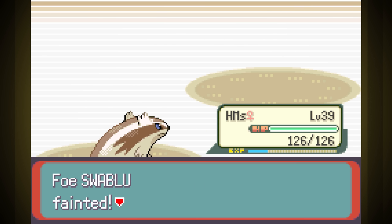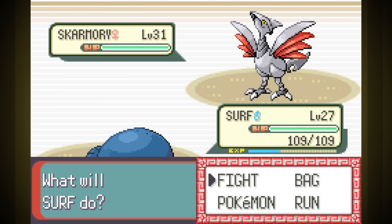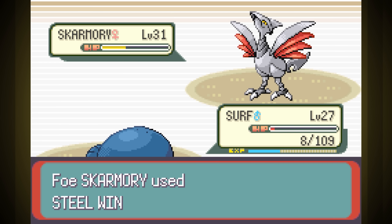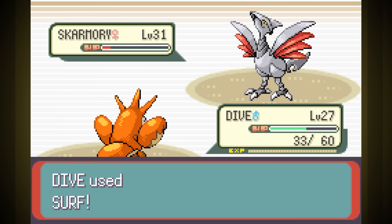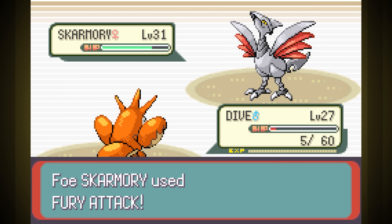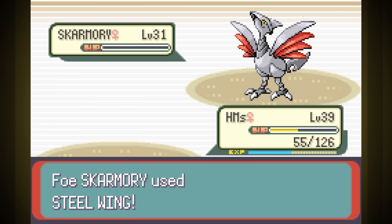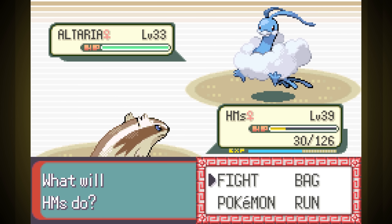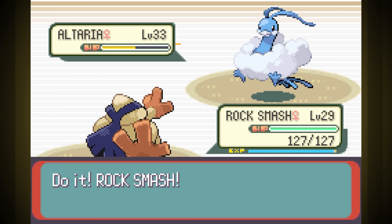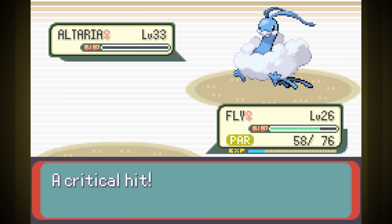First is Swablu, who we just one-shot with Strength, and second is Tropius, who only hit Aerial Ace before going down. Pelipper spams Protect a lot but didn't take much to take him down. For Skarmory, Surf did alright damage, but we only hit twice before going down. Skarmory gained Defense from Steel Wing, but we just sent in Dive to use Surf. She used a Hyper Potion to hang on, we critted with a Surf, then hit two more to bring her into red health, and she used another Hyper Potion before making us faint. I sent in HMs to spam Strength, but after she got a second Defense buff I had to just start using Surf. Last was Altaria — she was using Dragon Dance, so she eventually took down our Pokemon. We sent in Fly, got hit by Dragon Breath and got paralyzed, but we still hit Fly for the win. Rough fight, though.